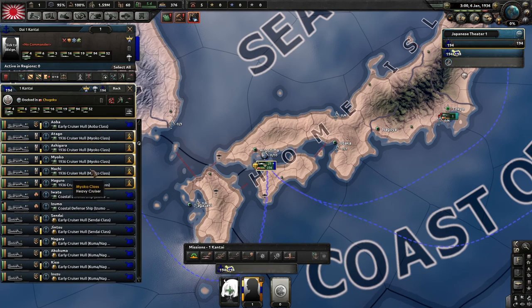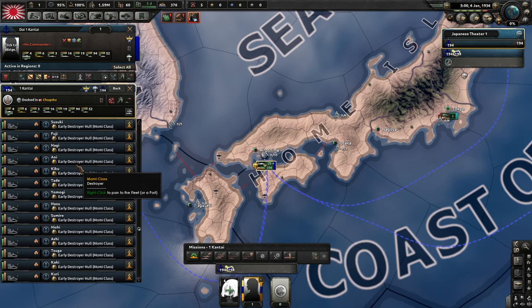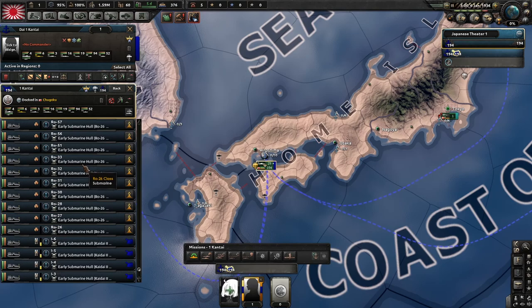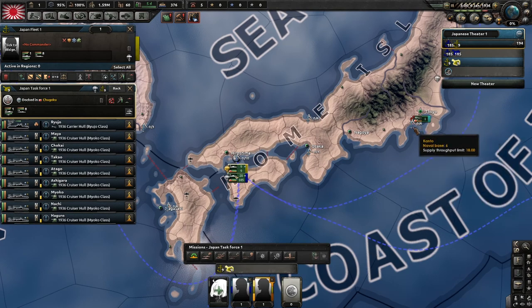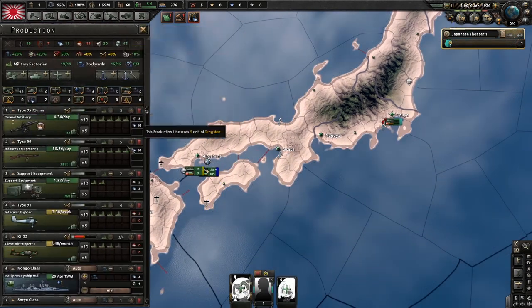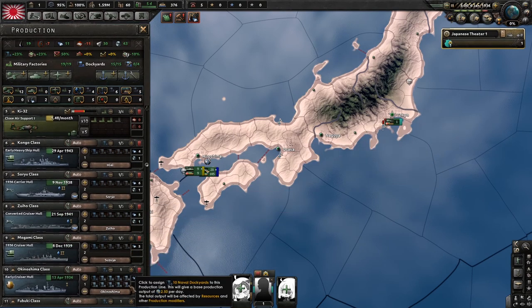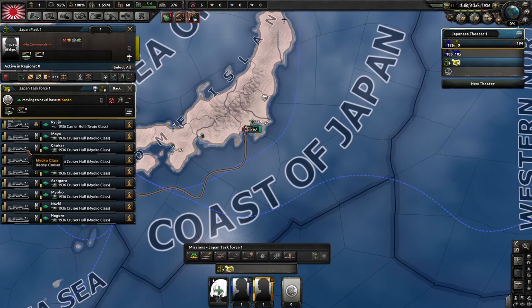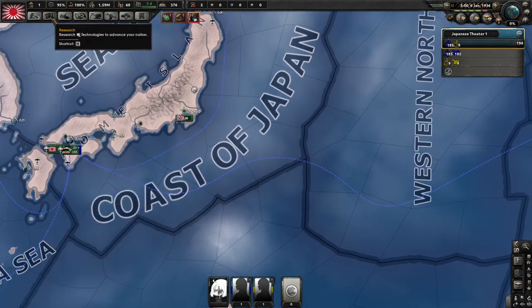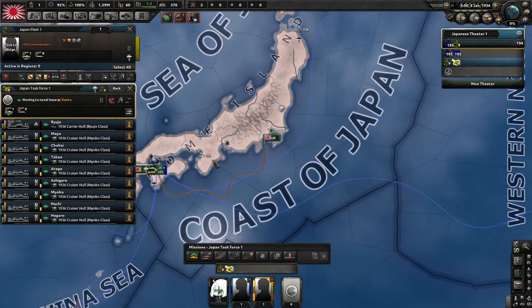I'll just say tier 2 ships. You want to take all of them out into a new fleet. Submarines don't really matter — you don't have to have them in your own thing. Just take all of them out and put them in their own fleet, then send them to Kanto. All the tier 2 ships you have in production should go to this fleet so you have a carrier and some of those, which is nice. You don't really need battlecruisers.